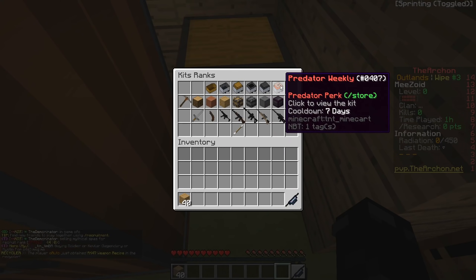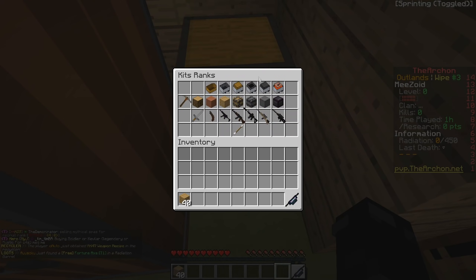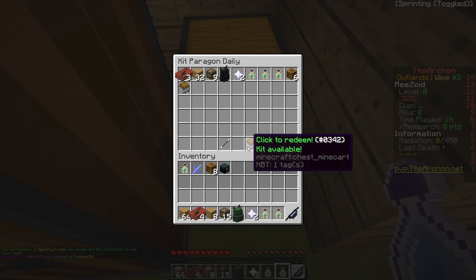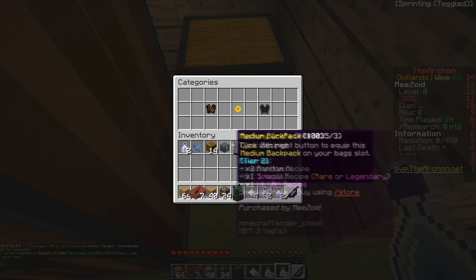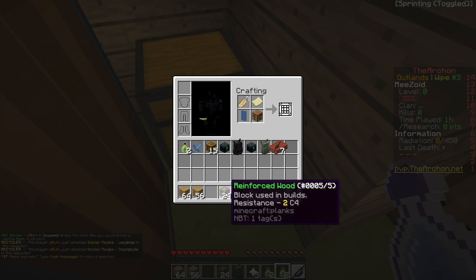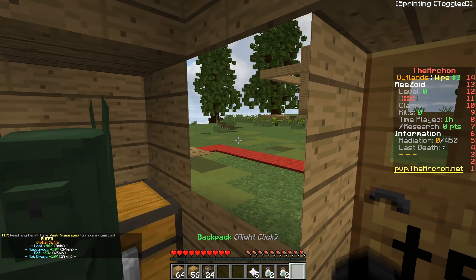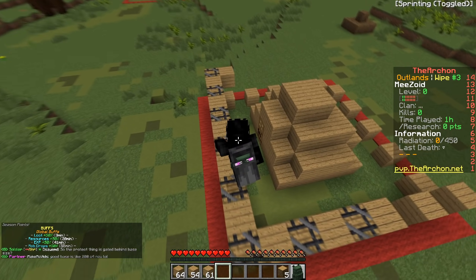We have a few kits — predator, paragon, and recruiter. We're going to redeem the dailies because those give us the blocks we need. Paragon gives us tier one and tier two. From those kits we have about two stacks of wooden blocks and some reinforced ones. We can also redeem the backpack, so now we have a tier three backpack — a lot bigger with a lot more space. All the tier two blocks are placed and we're out.